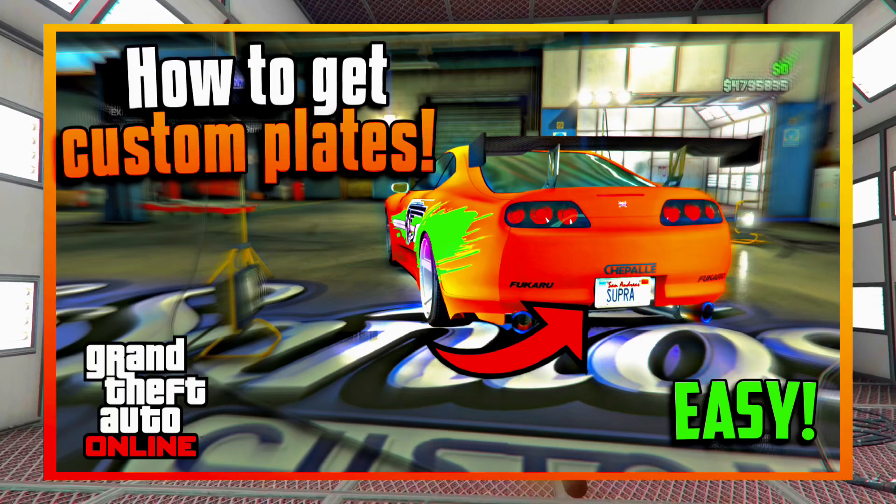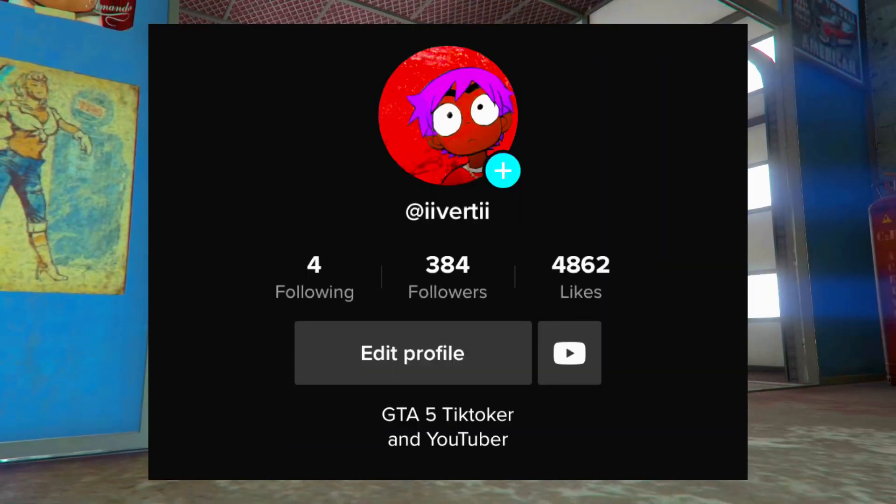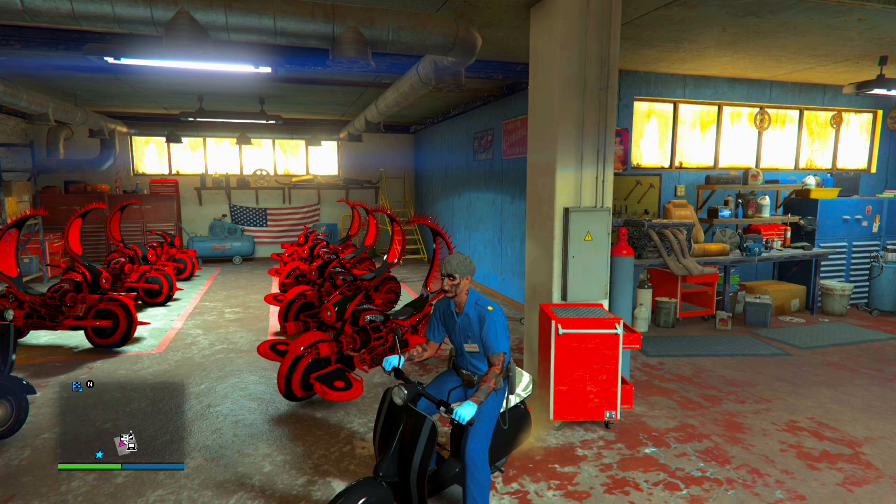Again, make sure you have a custom plate — check my video in the description if you need help getting one. Once that's done, hop off the bike and exit your clubhouse.